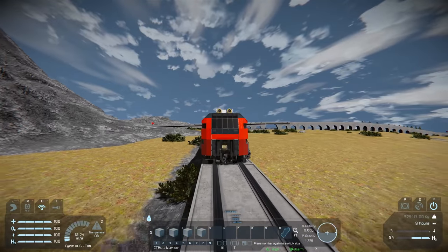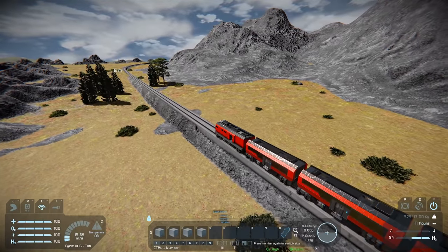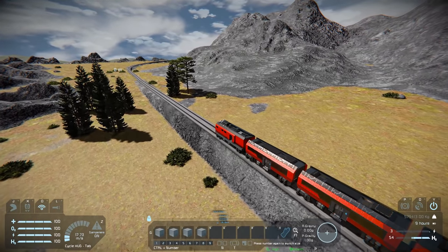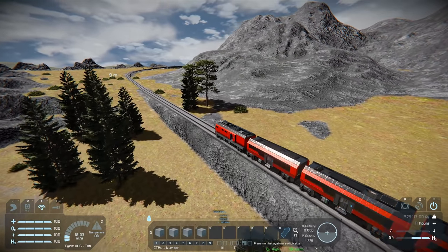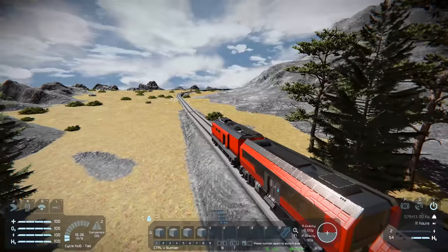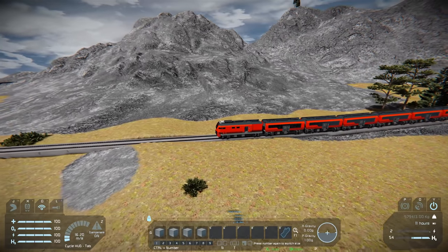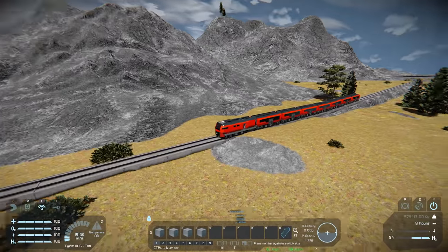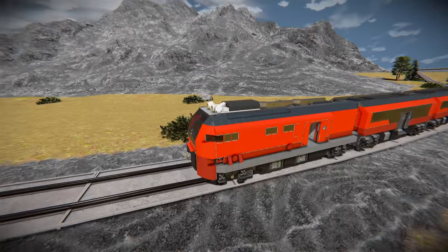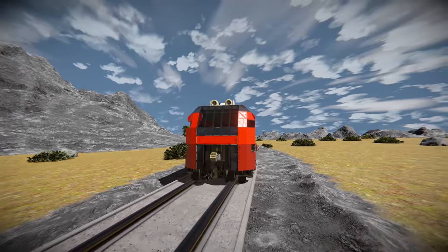We're on the straight again and back in acceleration mode — wheels are all on the track. The current speed limit through here is 15, so we'll try to abide by that, because when this corner comes up we'll be in trouble or off the side of the mountain. Let's bring our speed down nicely. There was a brief pause in the recording while I checked if any acceleration was allowed on the bends — apparently not, and we can't mess with the dampeners either.